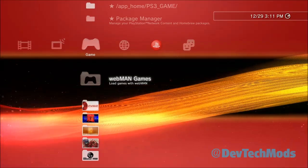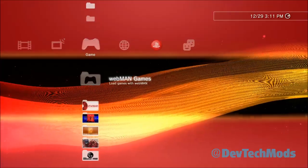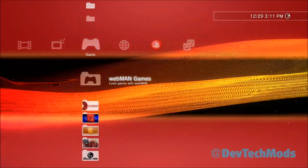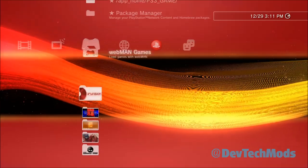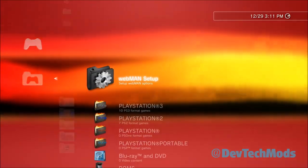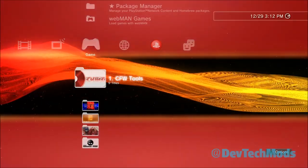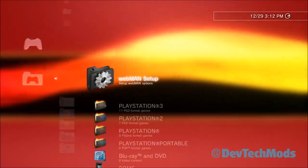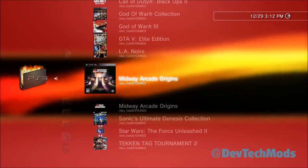The external hard drive doesn't even need to be plugged in for this. You can use prep NTFS anytime to refresh your games list without hitting 'refresh XML' and rebooting. Once you've installed prep NTFS, it will appear as a shortcut in webman setup. Scroll down and it's right there — just press X, don't hold it. It does a soft reboot.